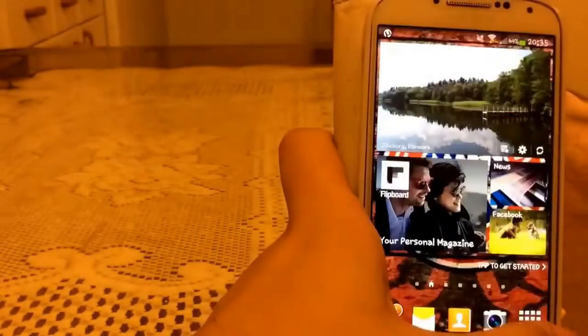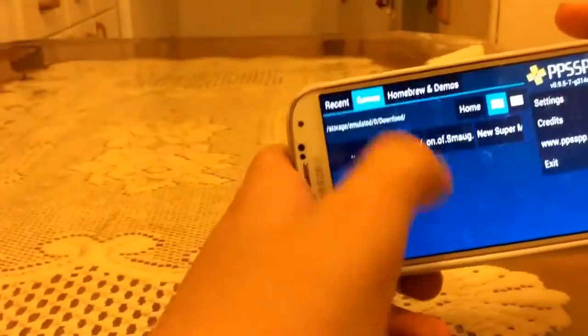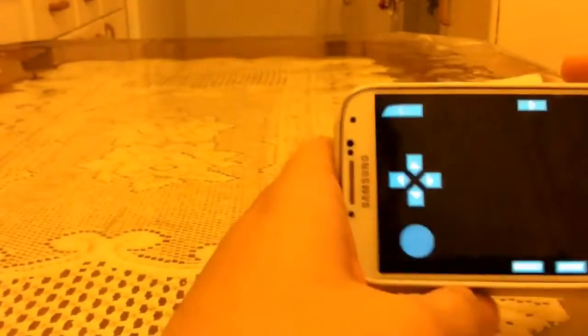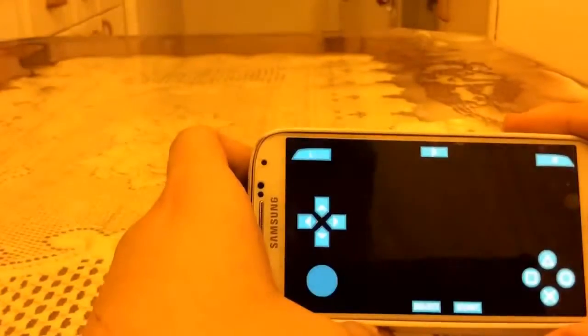Once the game is downloaded and done, open it in the PSP emulator. No matter which section you downloaded the game from, you can find it here. See, here it is — it's working.